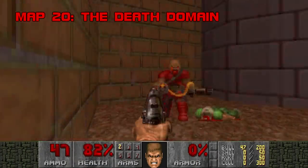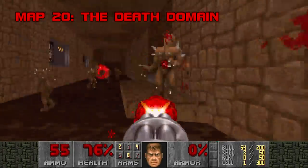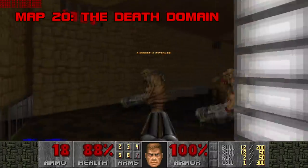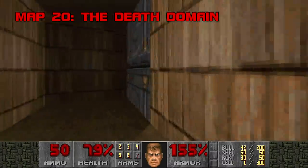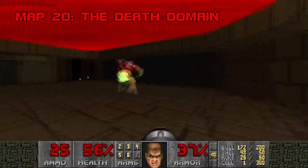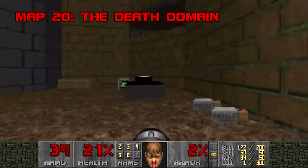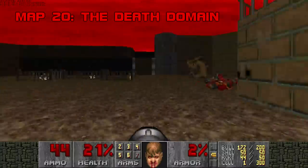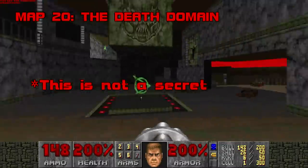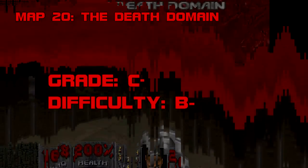Map 20: The Death Domain. This one is strange. There are two secrets here that are flat-out dumb but necessary — one requires you to hump a marble baron face, the other is behind a red banner opened by pressing some lights. The teleporting baron section is frustrating and gave Hell Revealed some bad ideas. Because you're forced to leave most of the monsters at the start alive, it's doubly inconvenient when you get funneled back to the start with awkward revenants in mud who can still shoot you. The progression is stilted, the fights are forgettable, and the visuals are uncompelling. Grade: C-. Difficulty: B-.